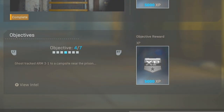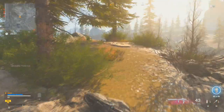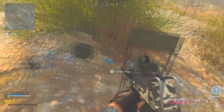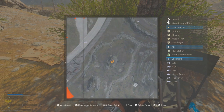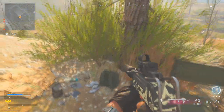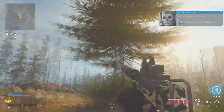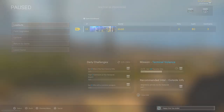The fourth intel says Ghost tracked arm 3-1 to a campsite near the prison — the teams are inbound, abort code is still viable. Head over to the prison and hit that swampy area just to the west of it. Jumping into the swampy area, you're going to come across a load of objects basically everywhere, and then you've got the campsite. You'll see the bag where you collect the intel — walk up to it, collect it, and that's the next piece done. It's just to the west of the prison and you can clearly see it from there.